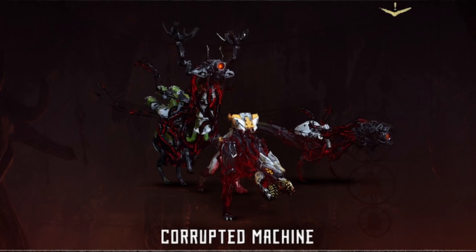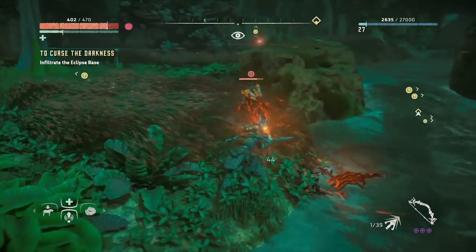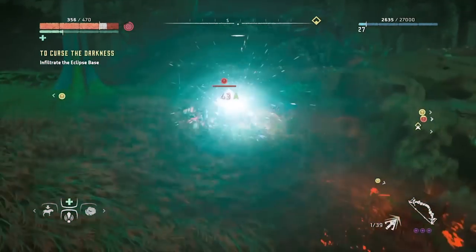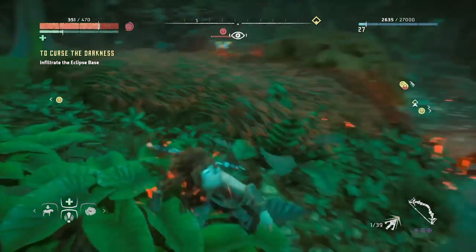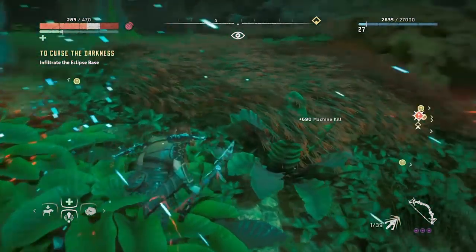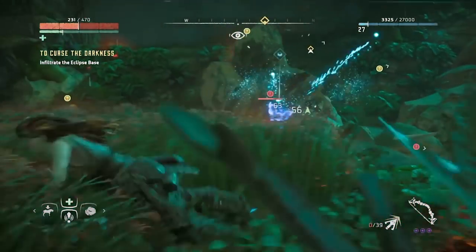Corrupted Machines: Corrupted Machines are, essentially, deadlier versions of the robots you've already faced. Many of the same tactics apply, but they're stronger, can take more of a beating, and leave trails of red goo around that can suck away your health if you walk in it for too long. The corruption does give them one unifying trait, however — they're all weak against fire. Bring any combustible weapon you can get your hands on and lay into them until they're toast.